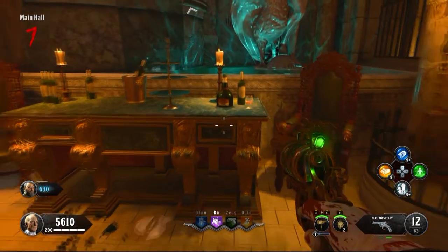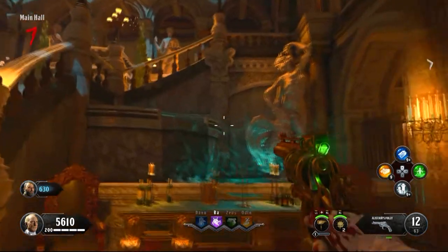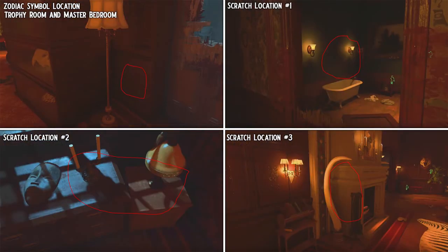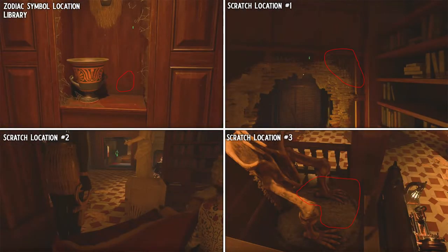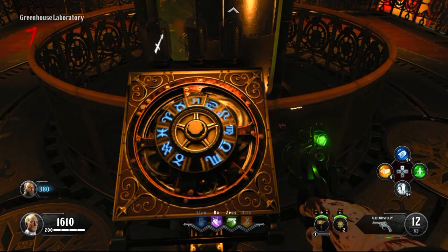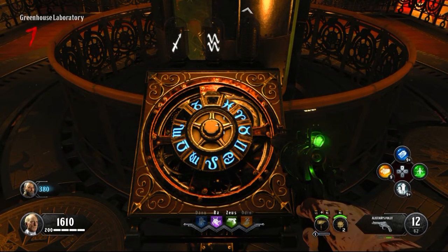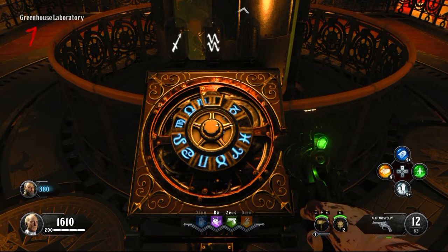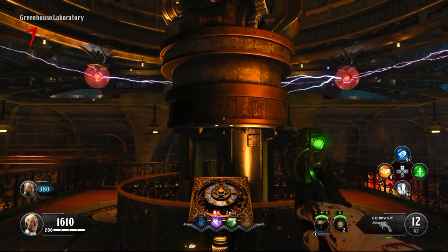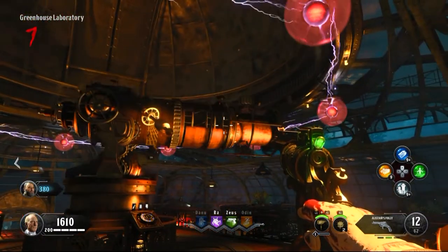Keep track of which zodiac symbol has the lowest to highest numerical value. The seven possible symbol locations are: billiards room, entrance hall, trophy room, main hall, library, wine cellar, and dining room — feel free to pause and check these. Once you have all three zodiac symbols with their numerical values, proceed to the greenhouse. On the second floor there is a telescope with a dial showing zodiac symbols — make sure you have all scratch marks noted because if you mess this up you'll have to restart.